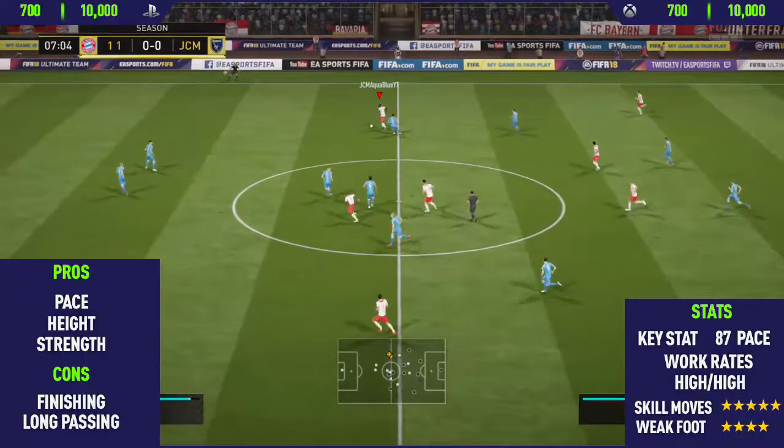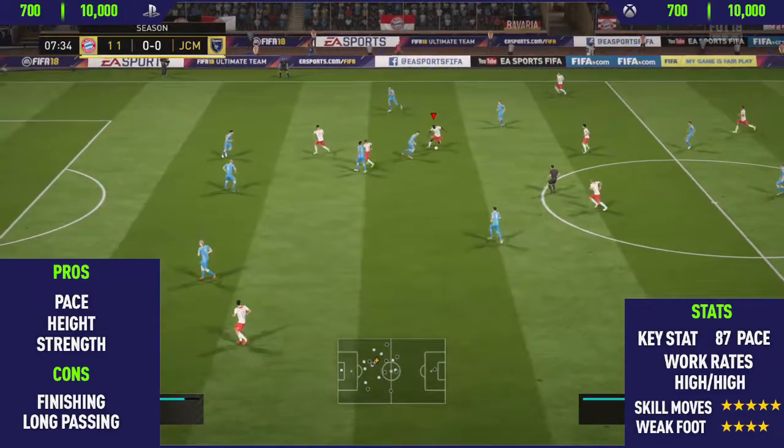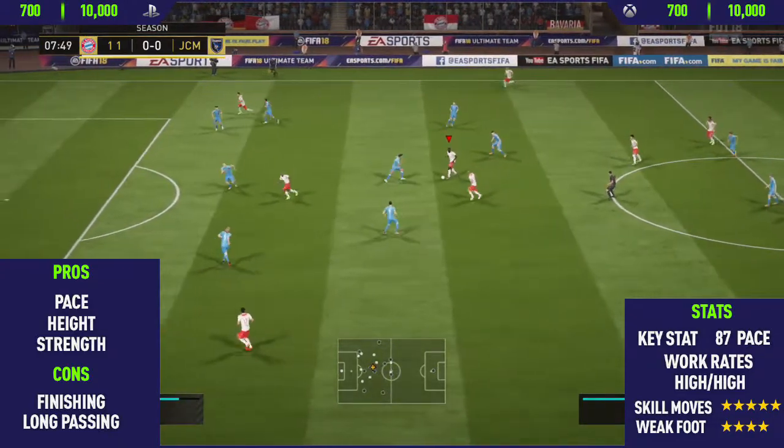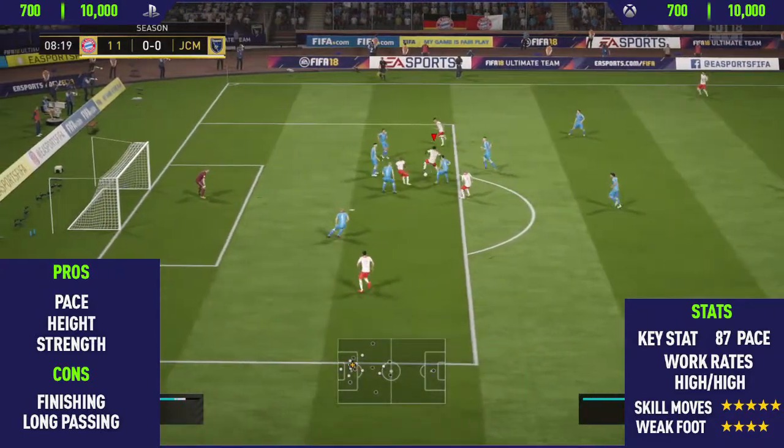Getting into his first pro: his pace. This guy is absolutely rapid, and especially combined with another one of his pros — his strength — those two things combined just make him absolutely unstoppable when he's running at defenders.